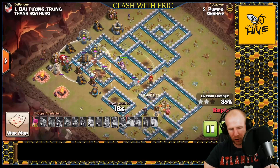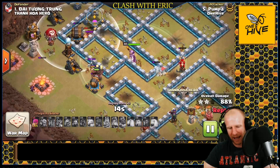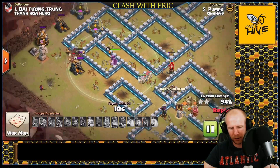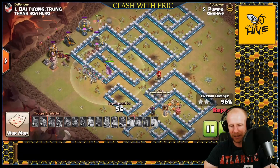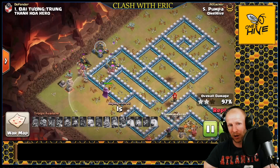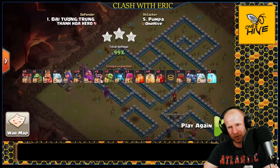When you have bases susceptible to mass hogs, put all your Spring Traps on the side of the base where the hogs will be passing through. Hogs are one of the strongest strategies in the game right now, so do as much as you can to counter it. Pumpa crushes this base with mass hogs — plenty left to clean up, the Warden and skeletons survive, and Party Wizards clean up very fast. If Party Wizards are still available, make sure you're using them because they're very good.